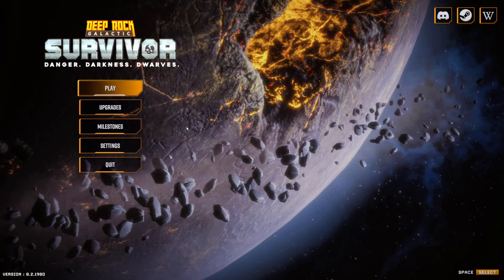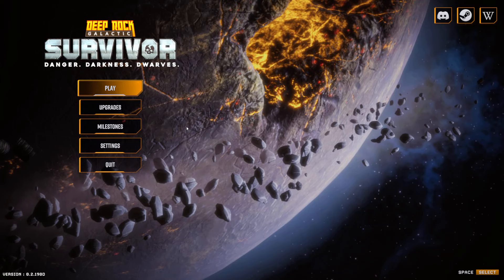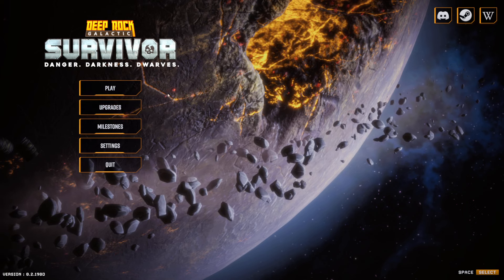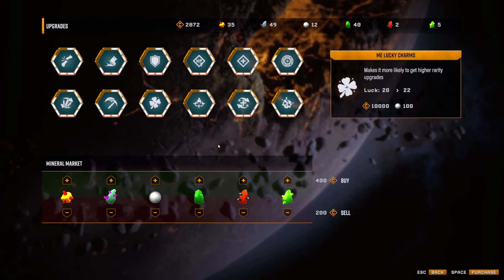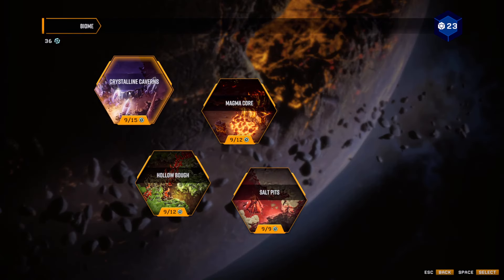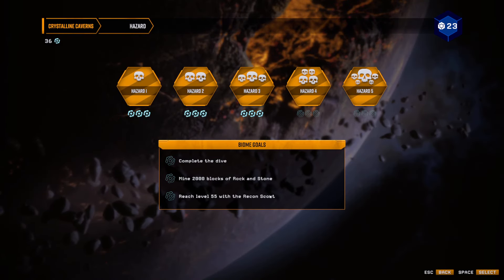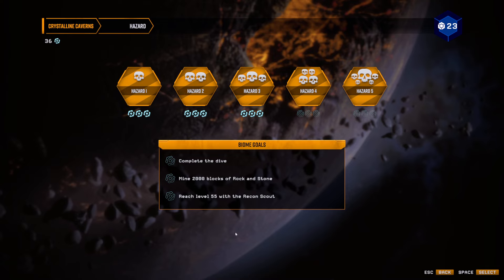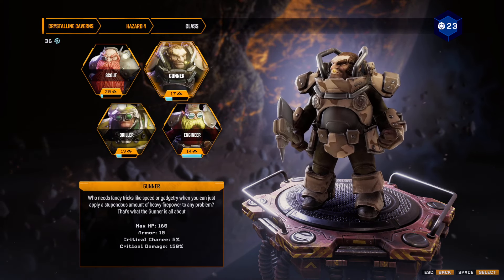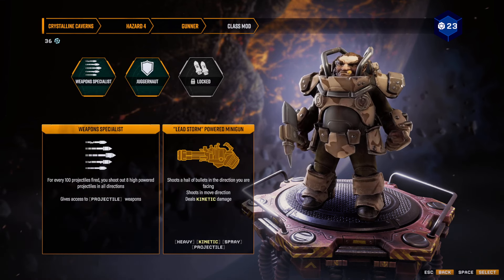How's it going everyone? This is Dr. Hefe playing some more Deep Rock Galactic Survivor, and today we're going back to Hazard Level 4. We have a few more upgrades than we did last time with our Recon Scout, and this time I think it's time we don't go back with the Recon Scout — we just try and win, try and get a victory with our friend, the Gunner.